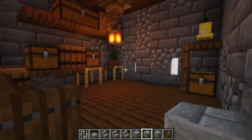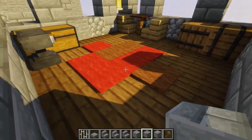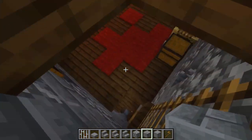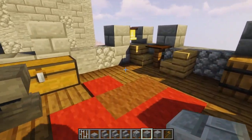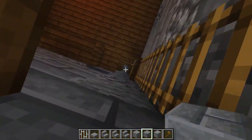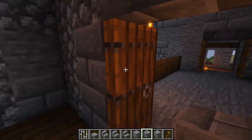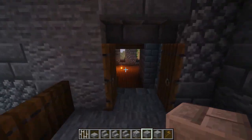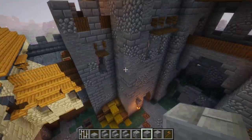The other tower is basically the same but square — just a ladder all the way up to the top. There's a bit more room in this one. If you were using this for a survival base you could easily put a brewing station in one of the rooms, or a farm at the bottom floor. There's lots of space in these towers to make it livable.